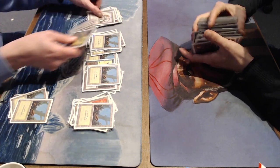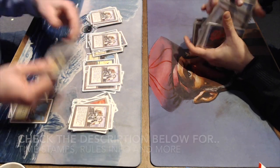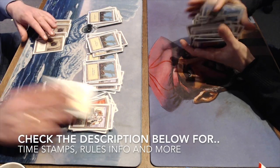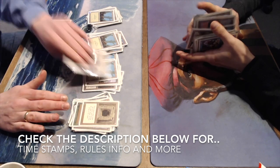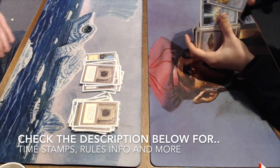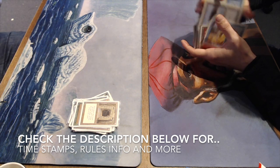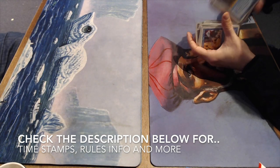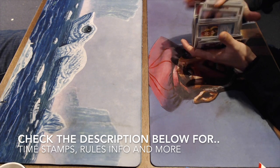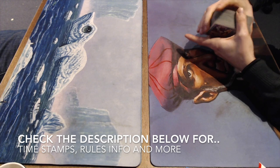Before I jump into the deck, I would just like to point out that if you want to skip that section and go straight to MTG games, there's a really simple way to go at it and that is by checking the description below. There you will find several timestamps. One of those timestamps reads MTG games — click on there and that will take you straight to the action. In the description below, you can also find some more information about the rule set if you are interested.